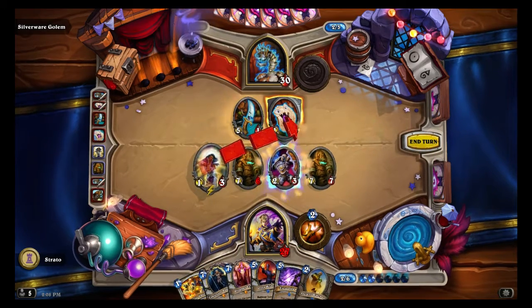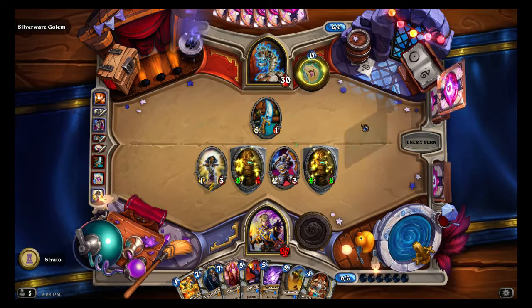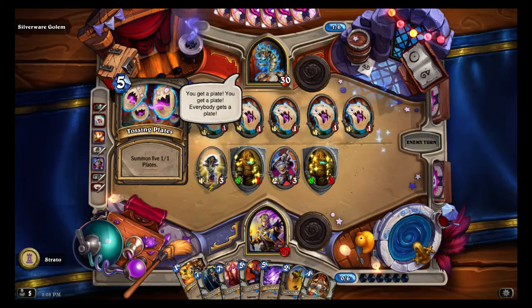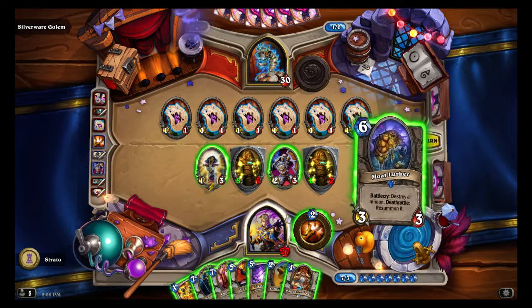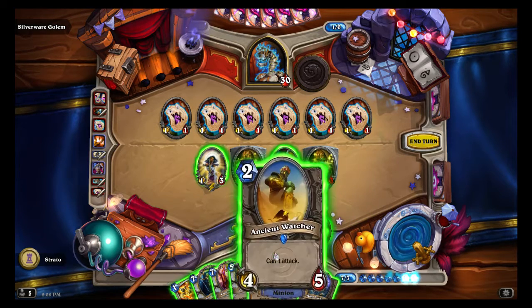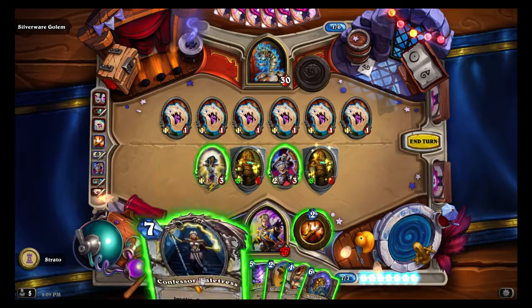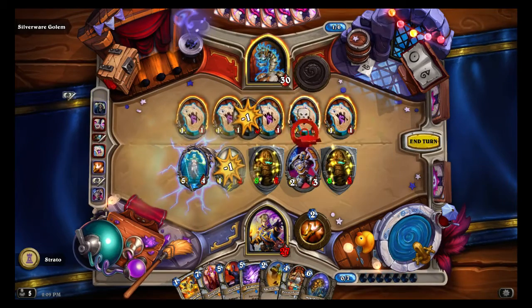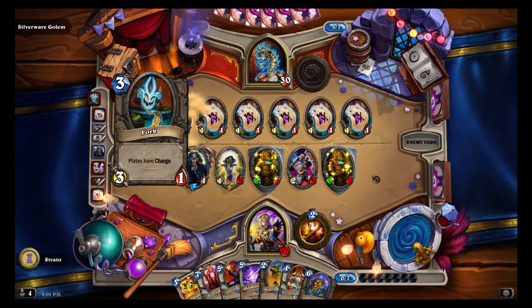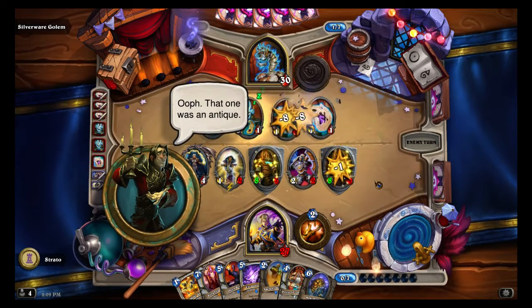Haven't seen a silence spell in the deck yet. This is a new card — Valkyrie: destroy a minion, deathrattle, summon it. Valkyrie! Valkyrie! Valkyrie! Well, that one was an NPC.